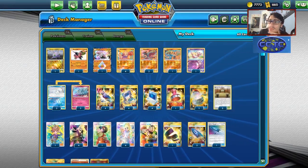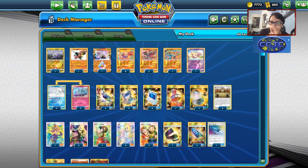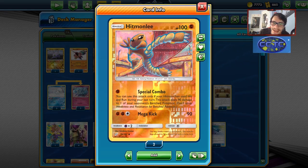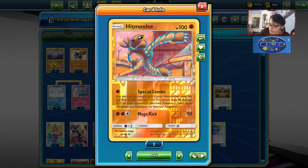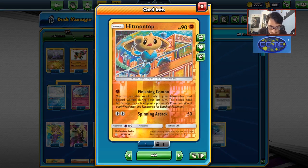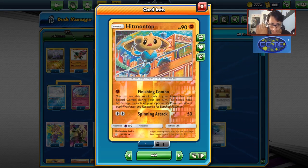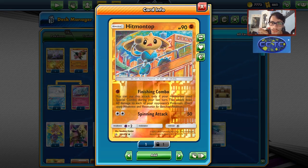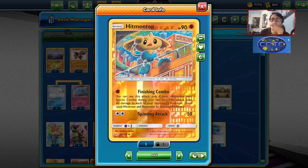This deck could get better with the new Clefairy Doll coming out. Of course, we have Hitmonlee and Hitmontop. If you do Hitmonchan's attack last turn, you can do Special Combo, which lets you do 90 damage to one of your opponent's bench Pokemon — knock out a Jirachi, hit a Dedenne, or knock out a Malamar. And Hitmontop's Finishing Combo lets you do 60 damage to each of your opponent's Pokemon if they don't have a Mew in play. That attack is insane.